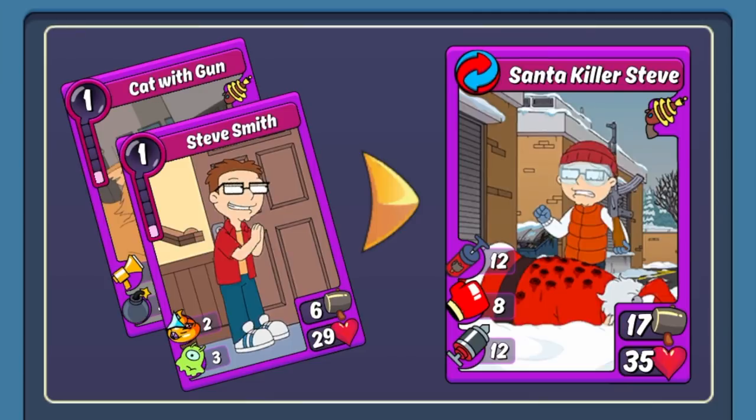The first one being Santa Killer Steve, which is another combo you can make with Steve. While I don't think this is as good as the newer Steve combo, it still has its place on defense because it has a good amount of Punch when quad-fused out, it's got Jab to break through walls and shields, and it can get stronger with every combo you make because of the Boost skill. So it's still worth mentioning for defense — there's another Steve combo in there.